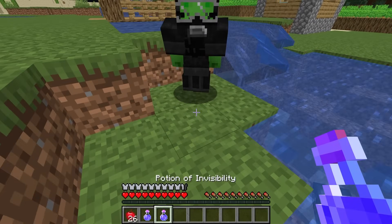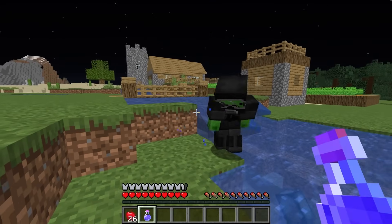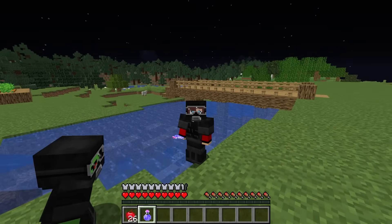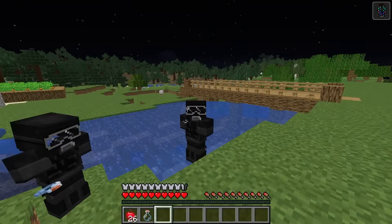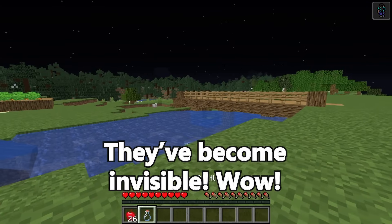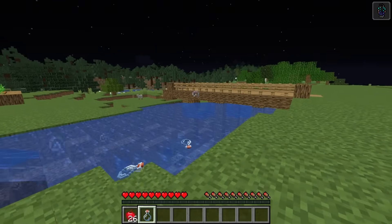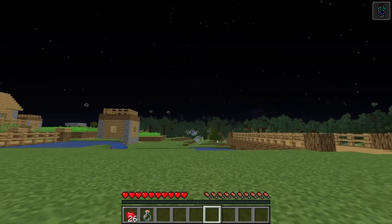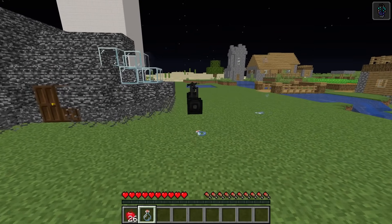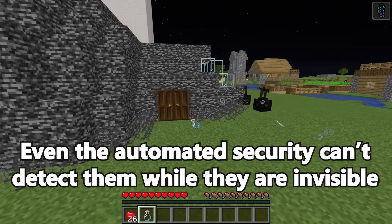Here you go, buddy — a potion of invisibility! If we drink these and become invisible, we can sneak past the security. Bottoms up! Now take off your equipment. See? We're totally invisible. This has to work. What a good idea! Let's go. Let's start running up. No lasers — it works! We're undetectable!